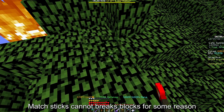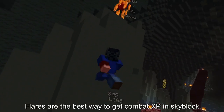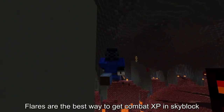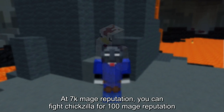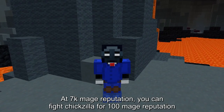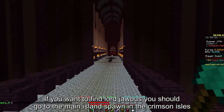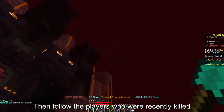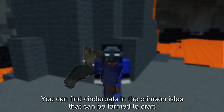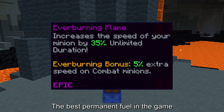Math sticks cannot break blocks for some reason, but redstone torches can. Flares are the best way to gain combat exp in Skyblock, but are really stressful. At 7k Mage reputation, you can fight Chickzilla for 100 Mage reputation. If you want to find Lord Jawbus or Thunder, you should go to the main island spawn in the Crimson Isles, then follow the players who were recently killed. You can find Cinder Bats in the Crimson Isles that can be farmed to craft the best permanent fuel in the game.